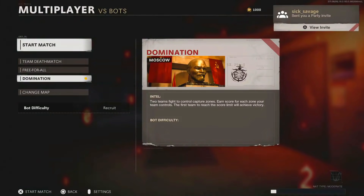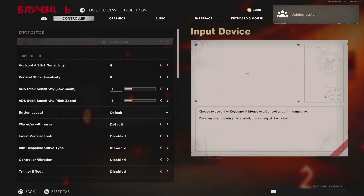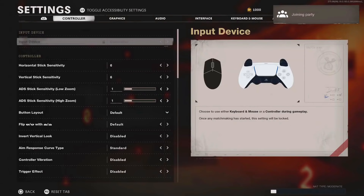Open up the first invite and then tell him to invite you again. When you get the second invite, just accept the first one that you had open and then spam triangle to open up the second invite. When you've joined your friend and the second invite is open, just back out of that screen and then press on the settings button again.